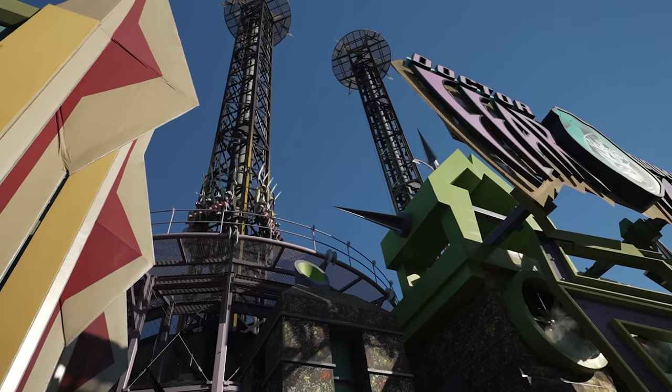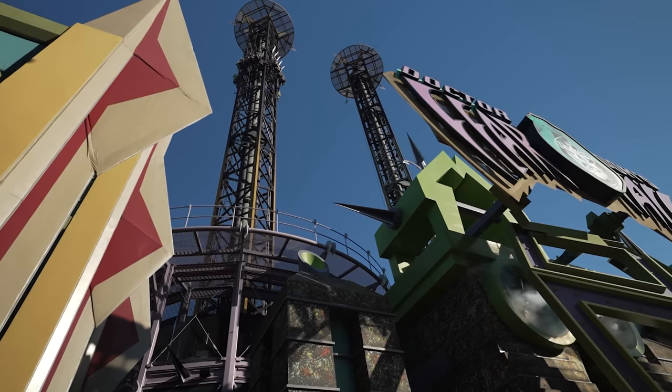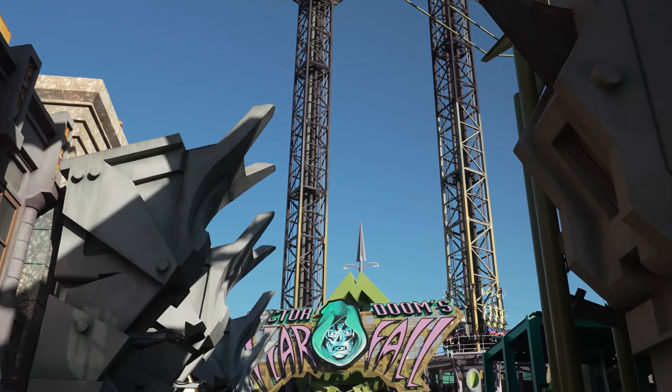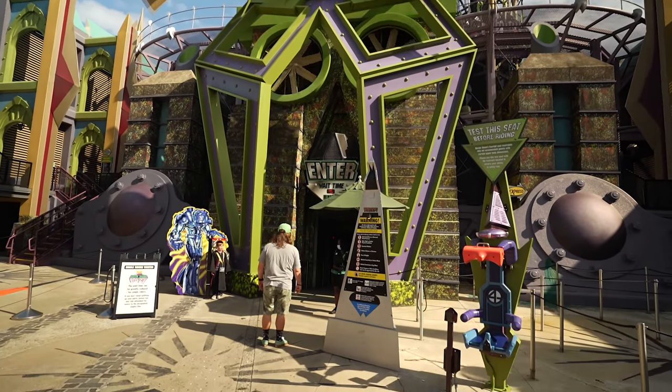The launch is pretty impressive though — it shoots you 185 feet in the air at 40 miles an hour. This is one of the only attractions in the parks that still gives me that stomach drop feeling every time I ride it. I love Dr. Doom, but what it really needs is a second launch. It launches you to the top, pulses you back down — I wish it would launch you to the top twice before pulsing back down.